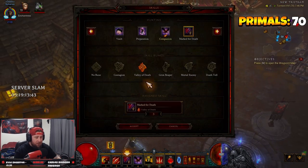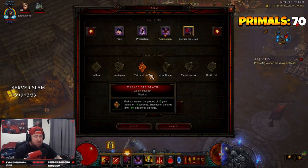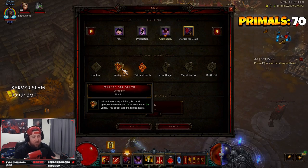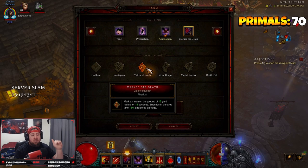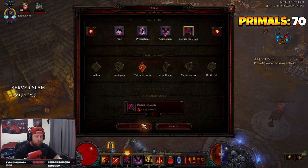Then we have Marked for Death — Valley of Death. I want to mention that Valley of Death is a more advanced rune because you're marking an area on the ground where enemies take additional damage. The alternative is Contagion — when an enemy is killed the mark spreads to 300 enemies within 30 yards and can chain repeatedly. But Valley of Death is better because we get to choose where the mark goes, especially on elite packs when we pull them in and hit a pylon — we drop the rune right on top of them.